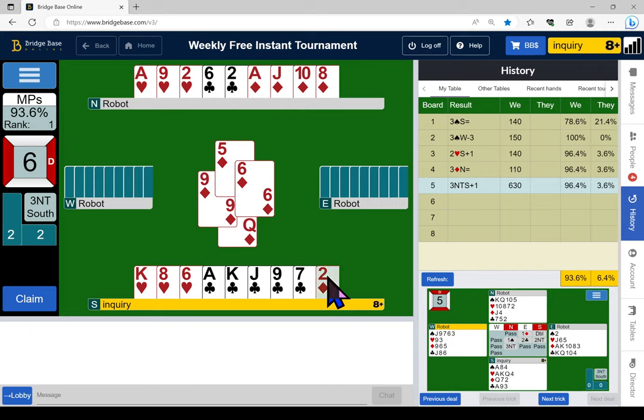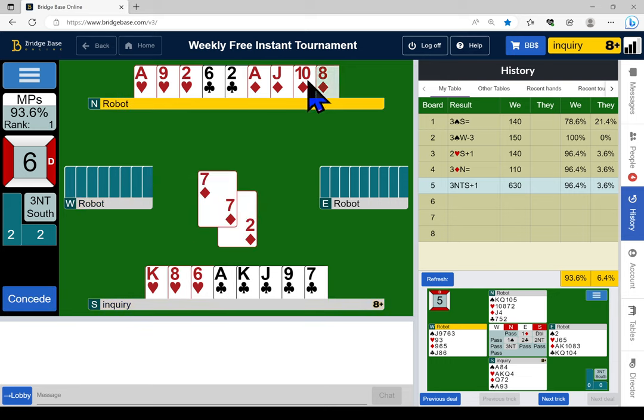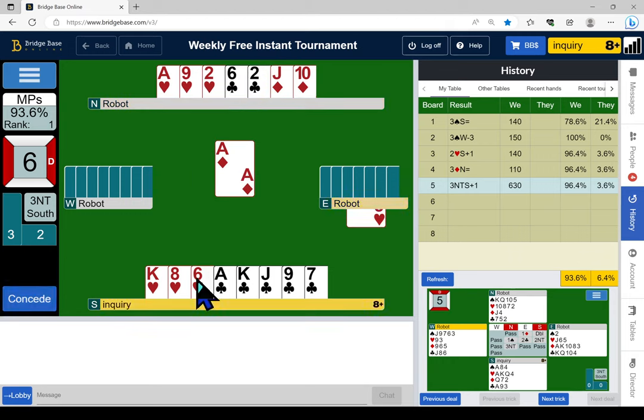Maybe he's got king-third. We can put in the eight since he played the nine last time — doesn't hurt. We'd feel silly if we took the club finesse now and it lost. Cash the spade — the diamonds are running! We can lose just one trick. I could play for the queen of clubs onside and clubs splitting, and then I don't have to give up a diamond trick, but I'm just going to test diamonds. The king falls — great! If the king doesn't fall, back to the drawing board.